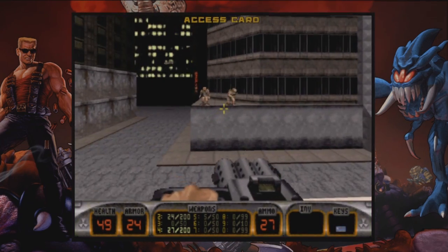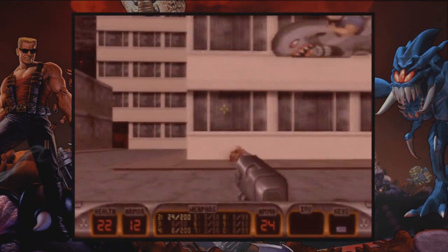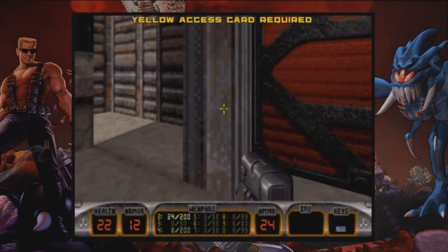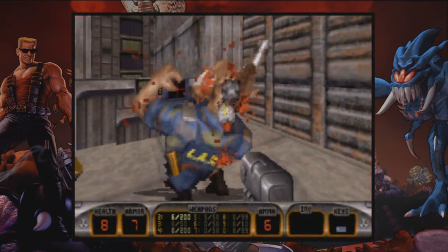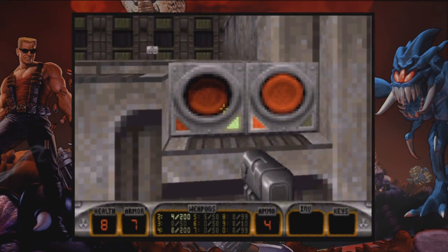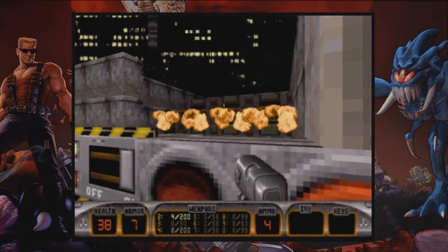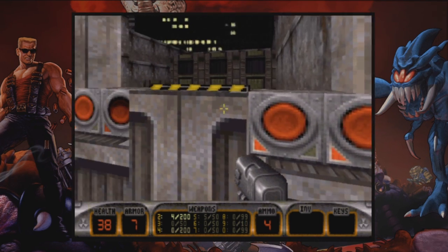Access card! Shoot these bastards. Yeah! Now that I got the access card I should be able to come over here and plug it in. I need a yellow one? But I have an access card. Oh, here's a spot — maybe this is the one. Stop dropshotting! There's the blue access card. I just completely demolished that building — that is cool. I don't think that was what I was supposed to do, but whatever.